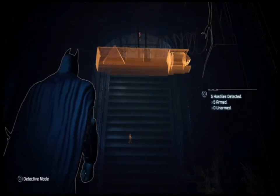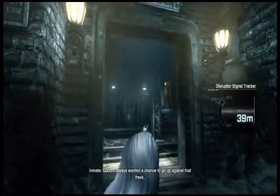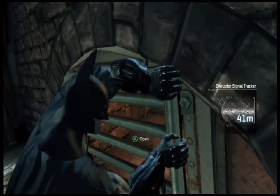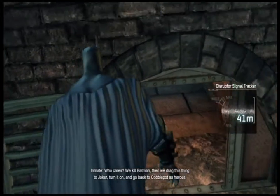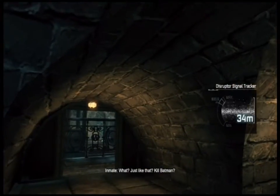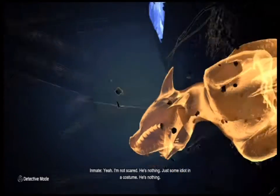'We will, Batman, but not now.' 'You heard that? Batman's on the way — good. I always wanted a chance to go up against that freak. But I thought he wanted us to drag this thing over to the Joker.' 'He did — I guess Batman's made him change his plans. Who cares? Kill Batman, drag this thing to Joker, turn it on, and go back to Cobblepot as heroes.' 'Kill Batman — yeah, I'm not scared. He's nothing — just some idiot in a costume.'